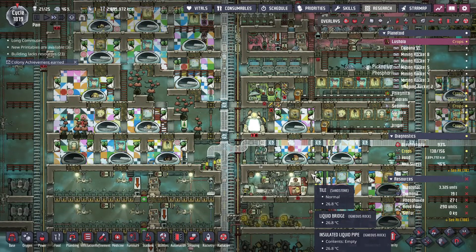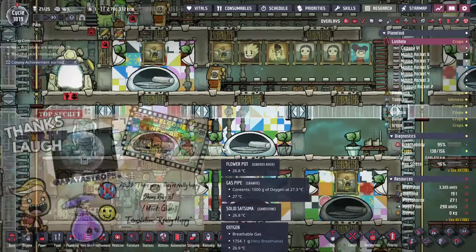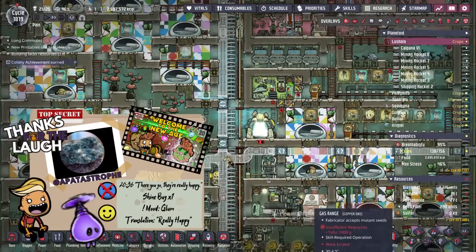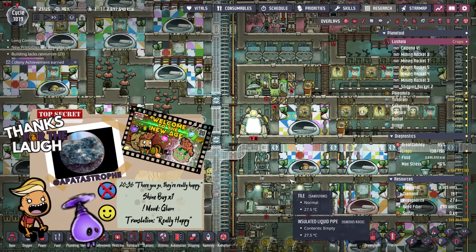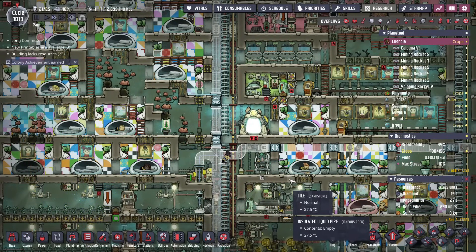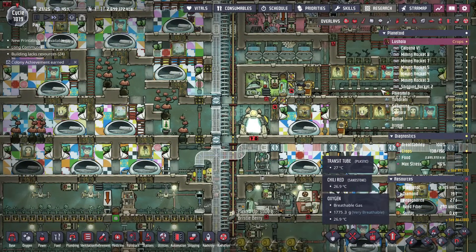Hello friends, welcome back to our well-decorated pain colony. A lot of people seem to like this change. This is the Ultra Supreme Max Difficulty. The rules: we have to play on the hardest asteroid with the hardest seeds, get every achievement in one run, no duplicants are allowed to die, and we're not allowed to be picky with our duplicants.